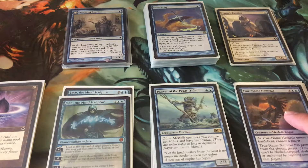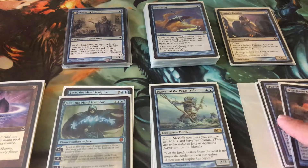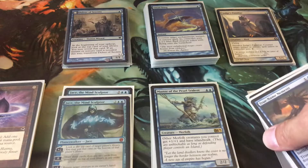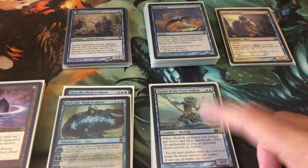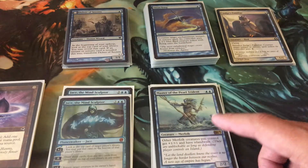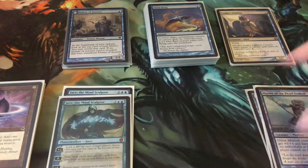So I got my True Name Nemesis. I got three of them here — I'm missing one. I have the deck, just haven't cracked it open. So those are definitely going to go in. I got my Master of the Pearl Trident because it gives all my Merfolk Island Walk and plus one, plus one. That's going to go in.